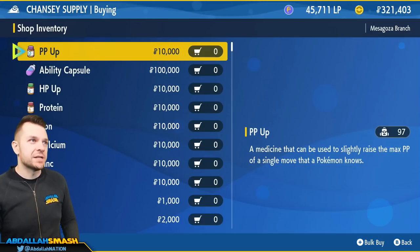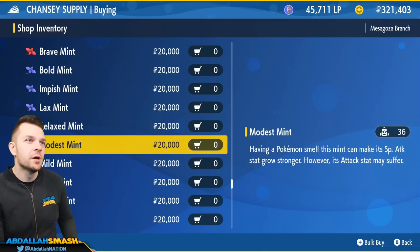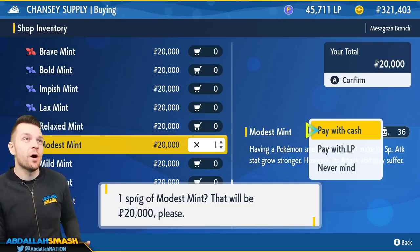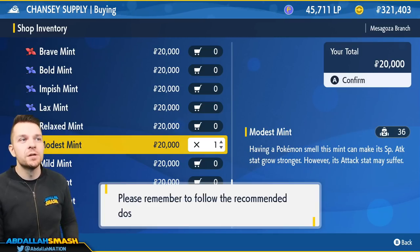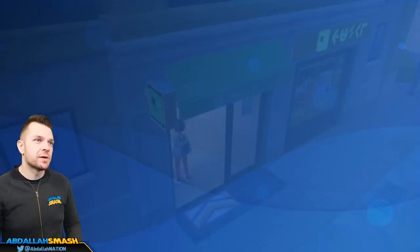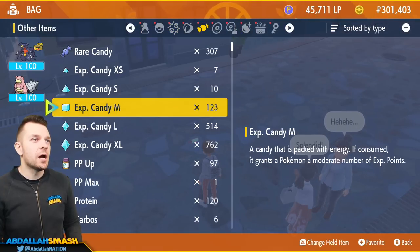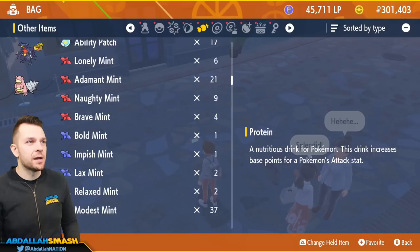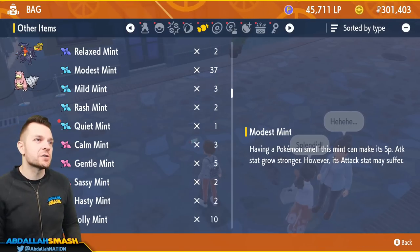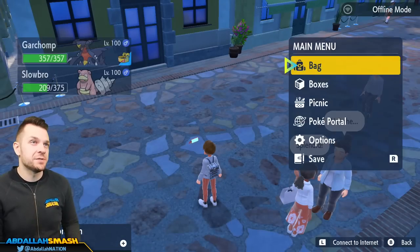Now we need to change its nature. Head back to Chansey Supply and grab a Modest Mint. Modest Mint will give 10% more stats to our Pokemon in Special Attack. That's 20,000 Poke Dollars — super simple. Go to Other Items in your bag, find Modest Mint, and use it on your Slowbro. His stats are now going to reflect the Modest Nature.